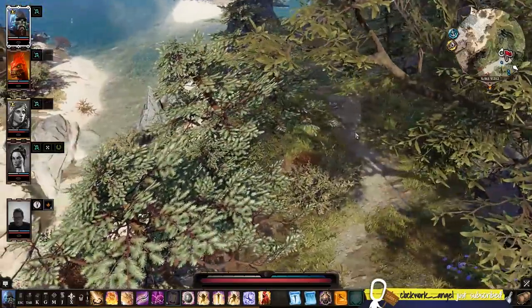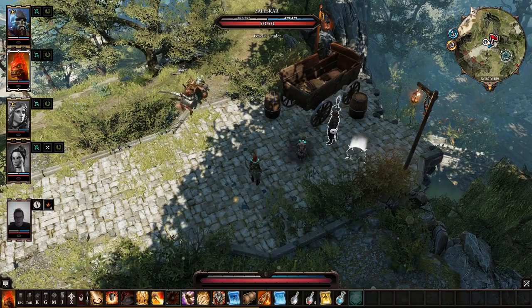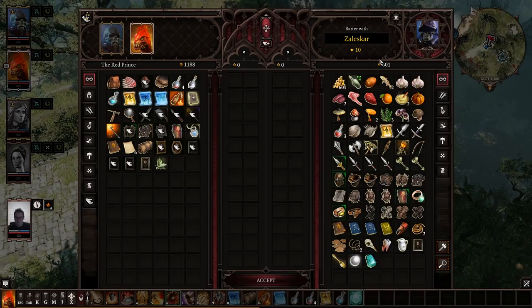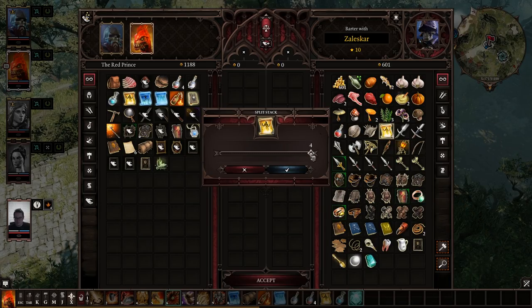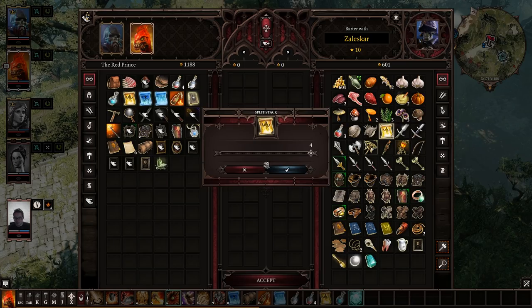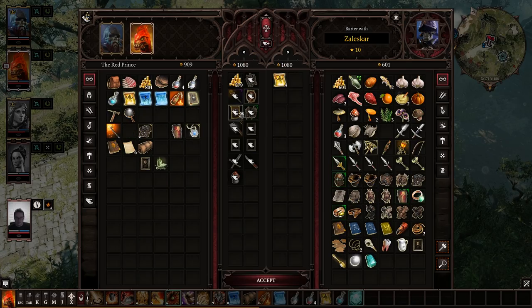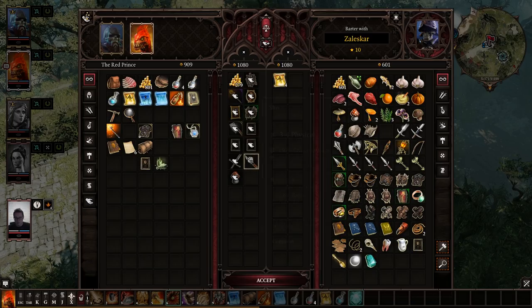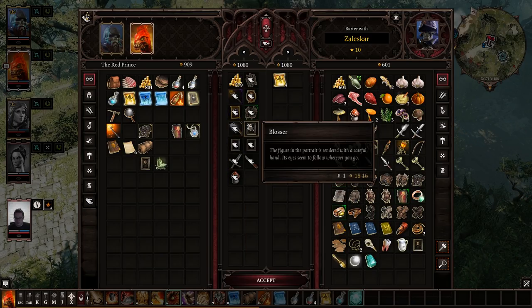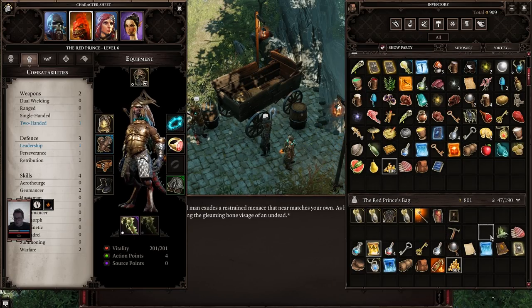Hey, Clockwork, 20 months. Jesus. Oh, we could buy a scroll here if you want to. Yeah, let's do it. I'll get the Red Prince to do it because he's got bartering. I sent the money to Fane so you can send that over to Red Prince if you need to. The hood falls back, revealing the gleaming bone visage of an undead. This is so expensive. We can buy all four of these and I'm going to do it. Most of the junk is going to pay for it.